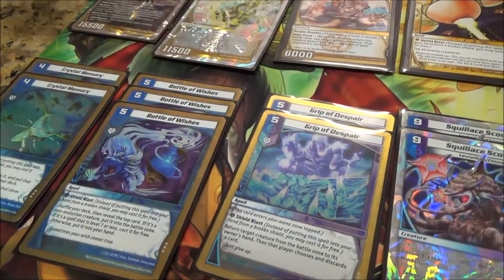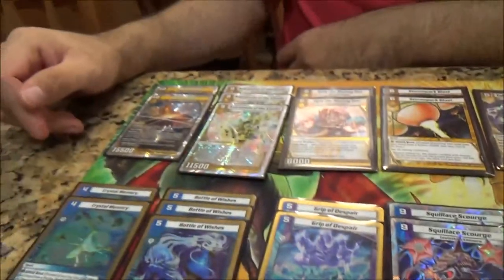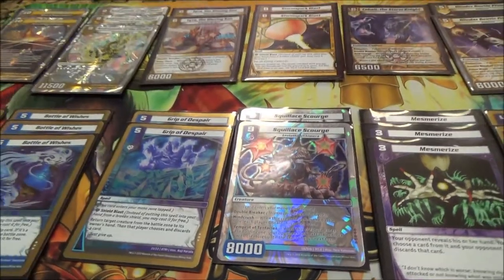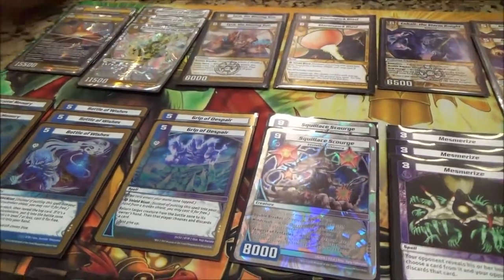Bomber Rush — seems like a staple against rush and aggressive decks and Bottle. You always do silly stuff like Haven squinching. And Haven. Two Grips of Despair. Keeping it to two Grips just to keep the deck manageable because of the discard you receive from the next two cards.